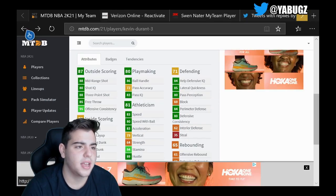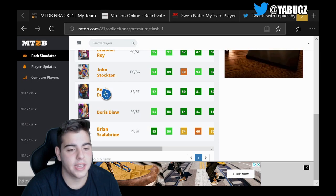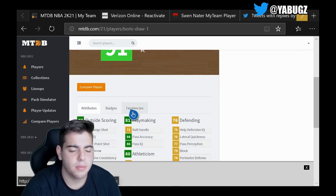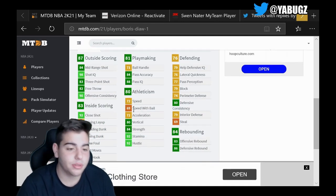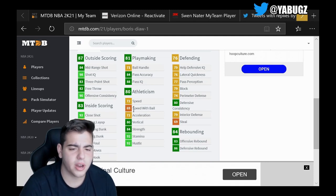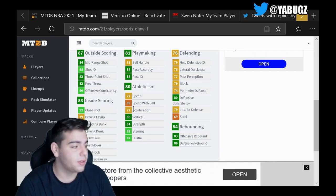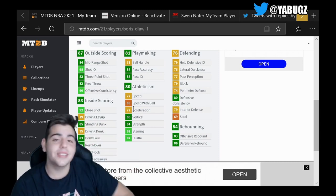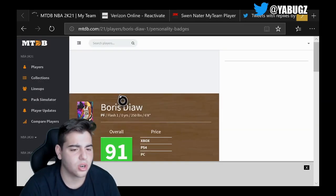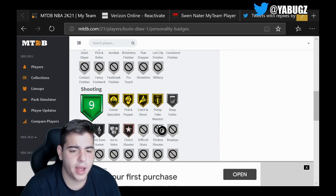John Stockton has a 90 driving dunk — pretty crazy. Boris Diaw: 84 mid-range, 83 three-point shot — he's gonna be a budget baller, cheap. His defense is trash, 72 speed, 75 driving dunk. This content is kind of crazy — it's the content I like to see, even if it's not out-of-position cards. 15 gold badges, no range extender — this card is stacked.